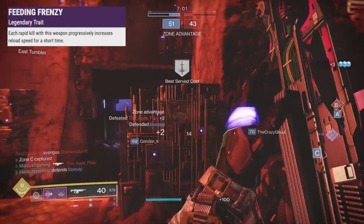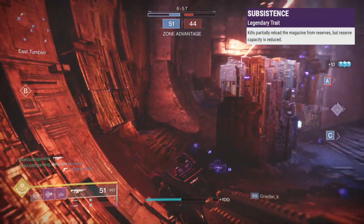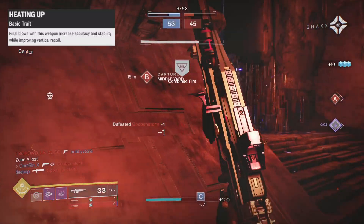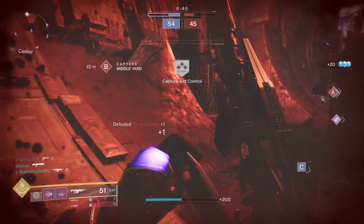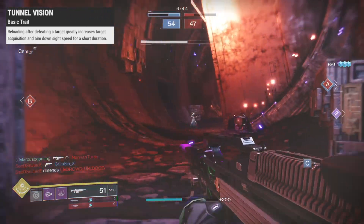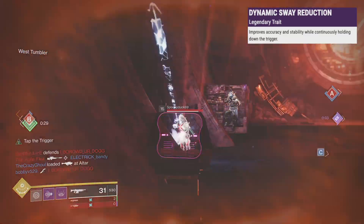In the next slot, Feed and Frenzy gives a better reload for rapid kills. Subsistence partially reloads the mag for kills. Heating Up boosts accuracy, stability and vertical recoil for kills. Moving Target adds movement and targeting when aiming. Tunnel Vision boosts targeting and aim speed for a few seconds when you reload after a kill. And Dynamic Sway boosts stability the longer you hold the trigger.